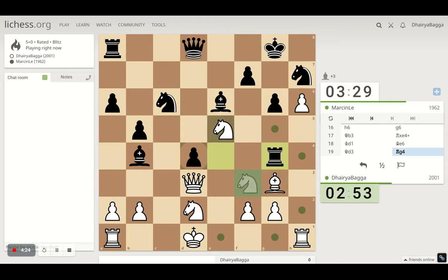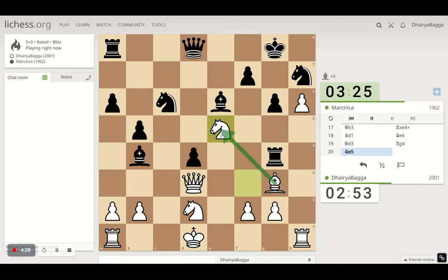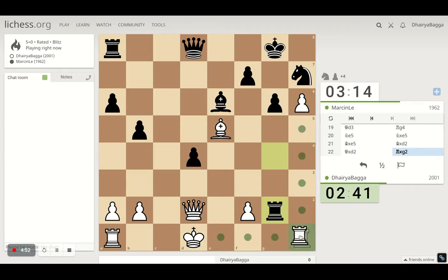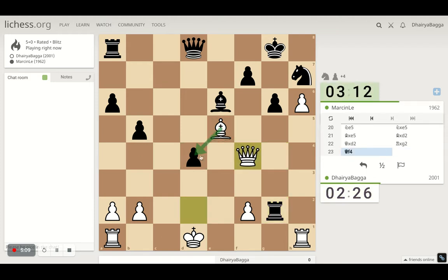Let's exchange the knight — not the greatest idea, but the point is I can take with the bishop. The bishop can block his movement as well. I can take with my queen here. He takes a pawn there. What have we got? Let's go here — plans of taking this pawn maybe.